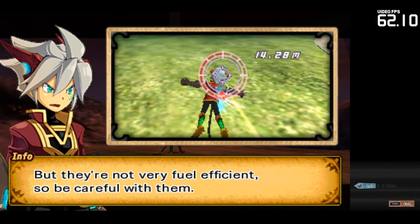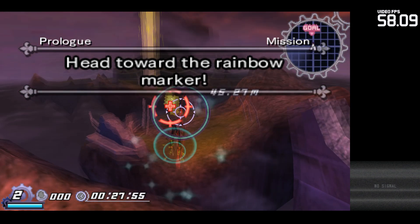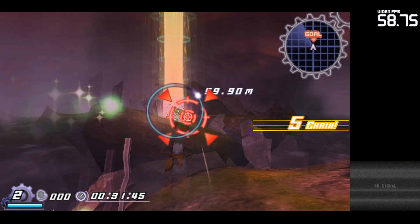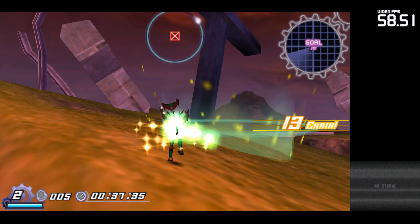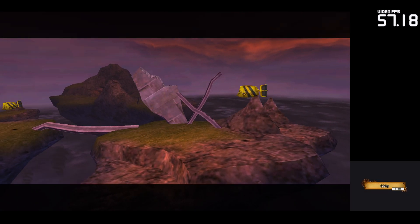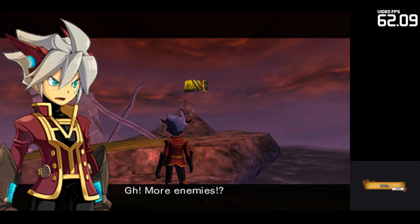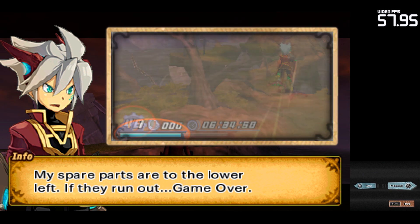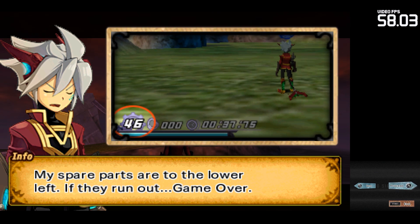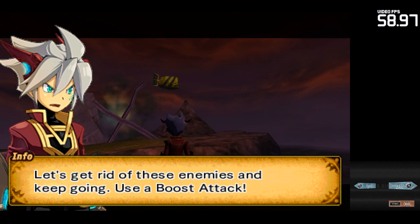Gravitons are not very fuel efficient, so be careful with them. The number at the bottom left is my graviton supply. More enemies? My armor energy at the lower left will decrease as I receive damage. Don't let it run out or I'll earn a miss. My spare parts are shown at the lower left — if they run out, game over. Remember, 100 gravitons will restore one of these spares. Let's get rid of these enemies and keep going.